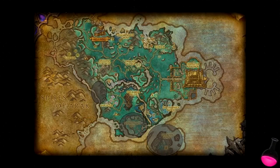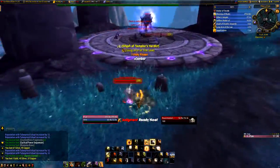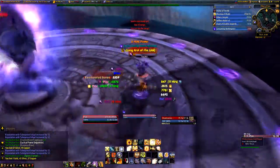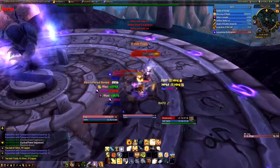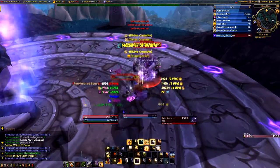In Shadowmoon Valley, there are three areas containing level 100 mobs which grant you reputation upon killing: the Socrates Rise, Pillars of Fate, and Darktide Roast. If you don't have the level 3 trading post, which gives you an increase in reputation gained by 20% in Draenor, the mobs will give you from 10 to 50 reputation each, depending on whether you kill elites, regular mobs, or minions.